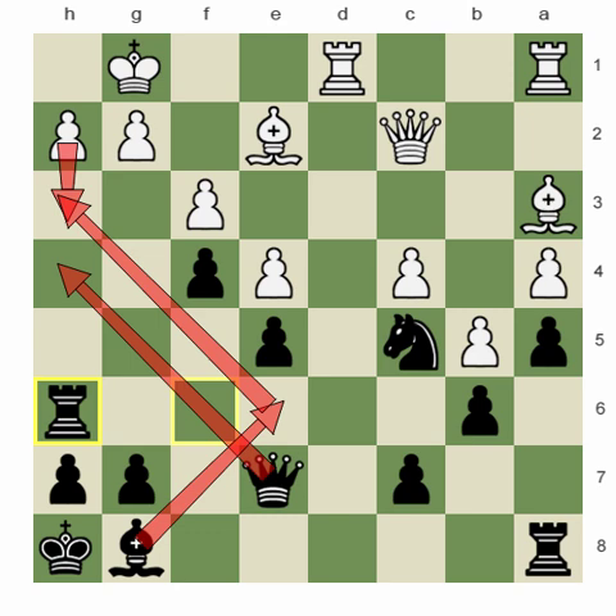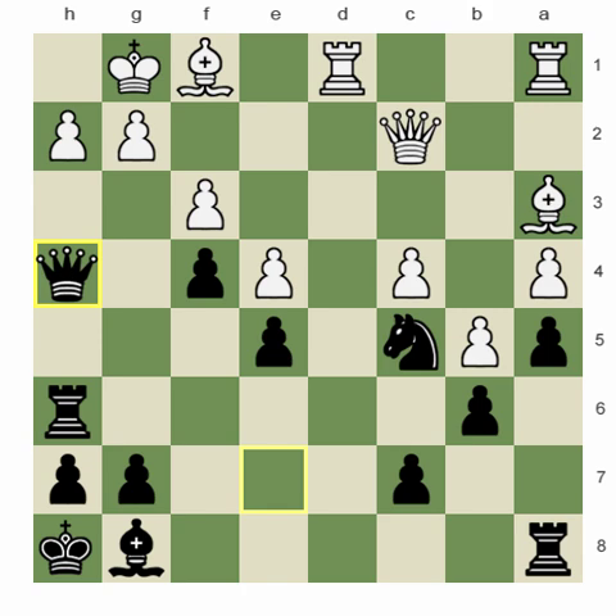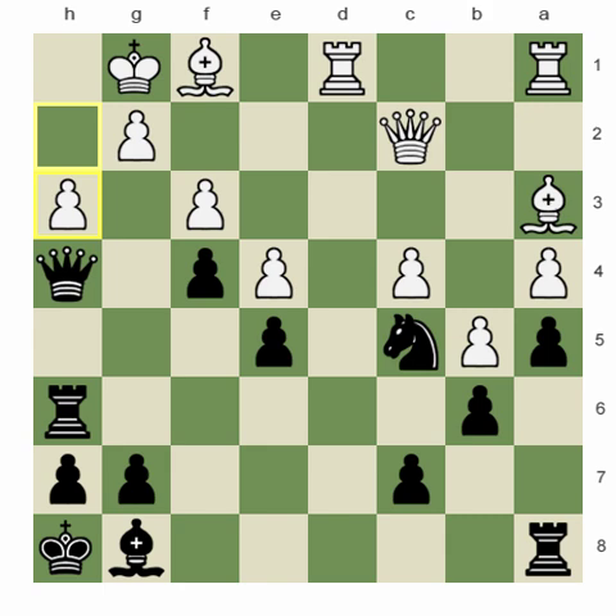So rook h6, bishop f1, queen h4. Again, all these moves are pretty much understandable. H3 — that's the first movement of big thoughts.